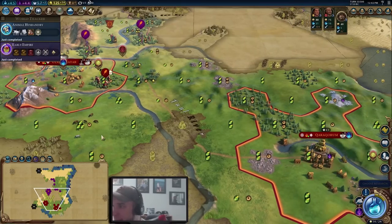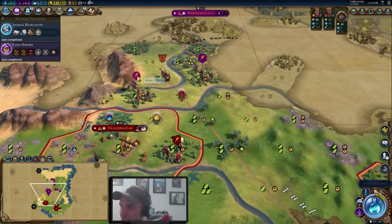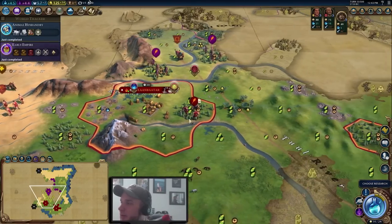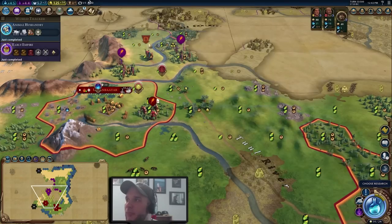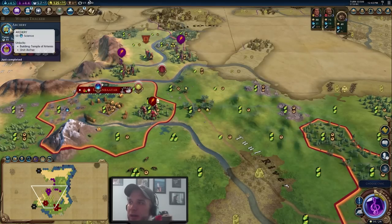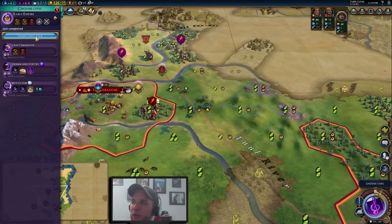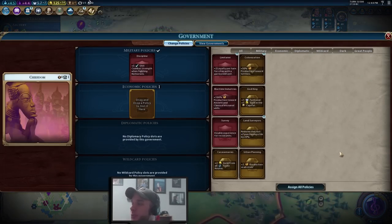We finished Animal Husbandry — let's check for horses nearby, since we'll clearly need them as the Mongols. Unfortunately we only have two horse tiles nearby, with one within reach of our city — we'll probably have to buy the tile but it's definitely worthwhile to get online as soon as the builder is out. The Khmer have some warriors nearby, so we're heading our slinger back towards our territory in case they get aggressive. Once we reach 140 gold we'll buy another slinger in the second city.